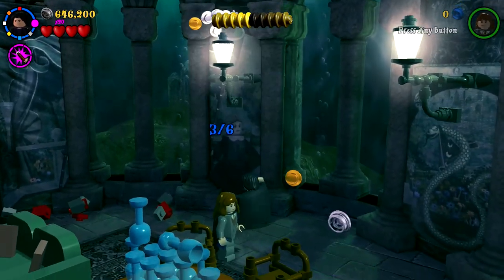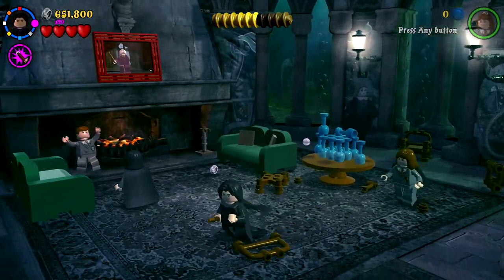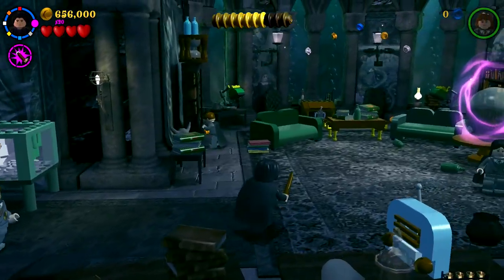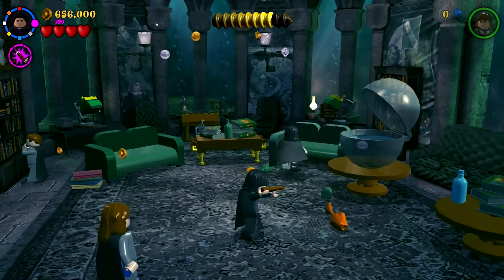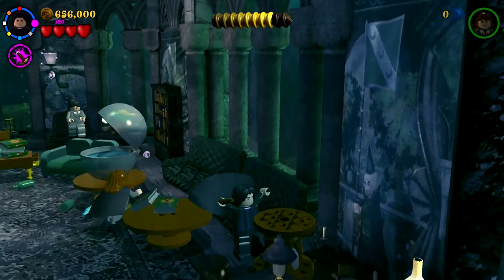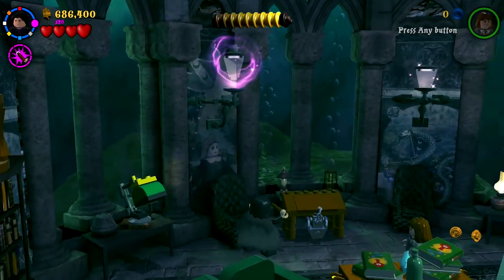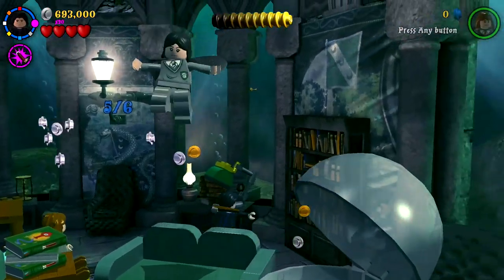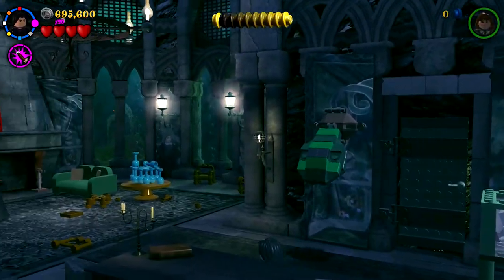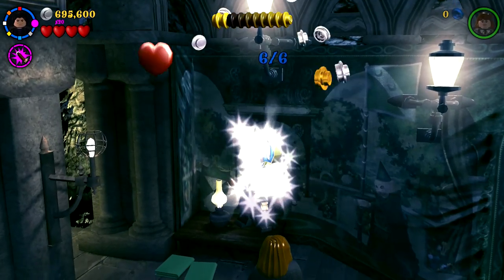Two out of six, three out of six. We can destroy all these chairs — whoa, they went flying everywhere. But I can't destroy the glass at all. Not too much more to do over this way, and we already know how to solve this puzzle, so that's what we should be ignoring for now. Okay, I've got the fishbowl — that's how we solve the puzzle. This guy's just jumping on the couch. Four out of six, five out of six. But where's the last one? I cannot leave unless I find it because I know the next area is the last one. Yeah, it's right here — I don't know how I missed that. Very silly of me — boom. And that is the other crest piece. We're still missing the Gryffindor one.